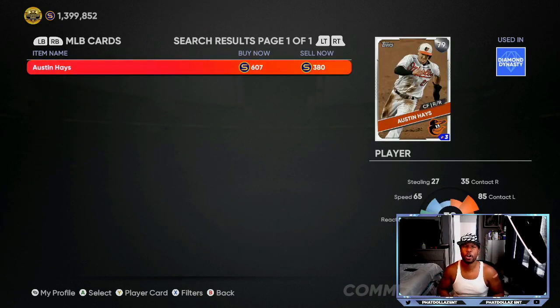Some of the lower overall cards like Austin Hayes and Nikki Lopez didn't have too much of a change — they're still around 600 stubs. You can buy them at 380; last video they were around 265–270, so you still had a chance to make 250 to 300 stubs each. He still has a chance at a plus one upgrade — if he does get upgraded, that's about a 600 to 700 stub profit, which turns into a 1,000 quick sale if he goes up to gold.